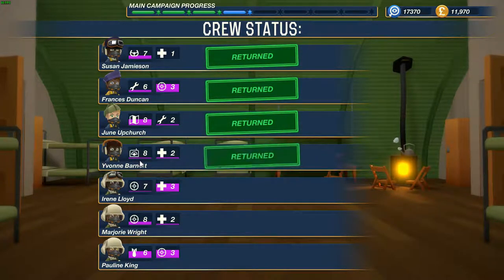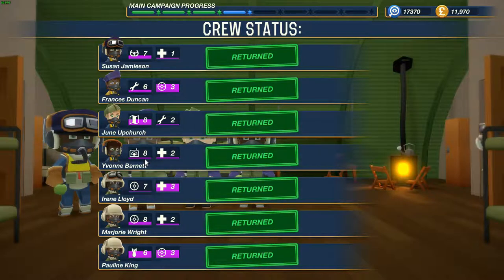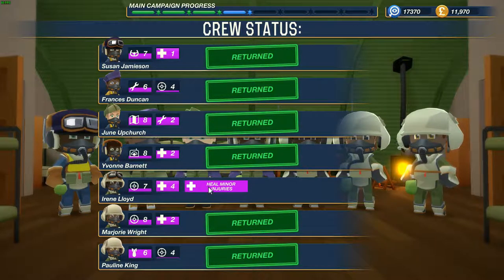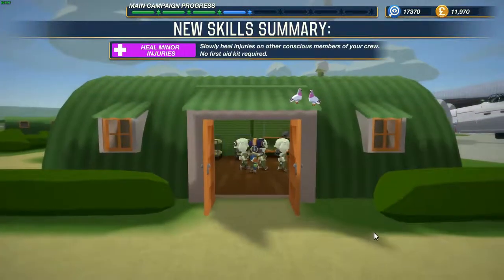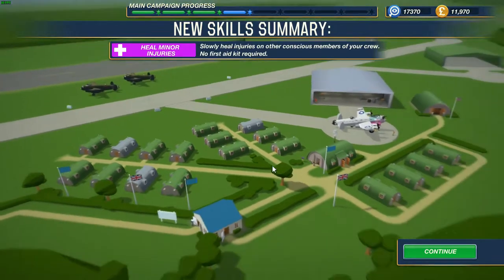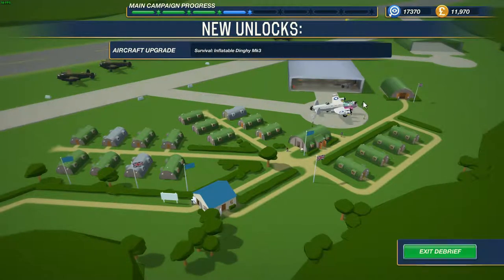Let's see if we get our first level 9 crew member. No - level 7, heal minor injuries. All right. Now what are we going to spend the money on? A lot of money.